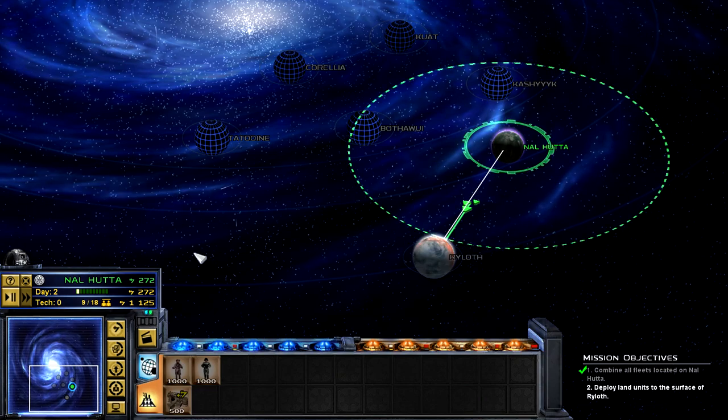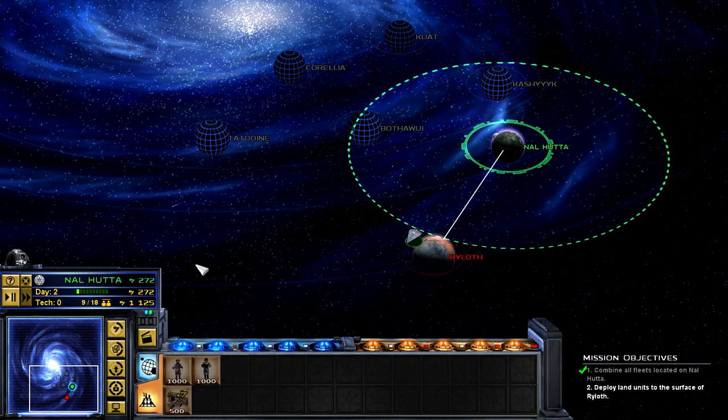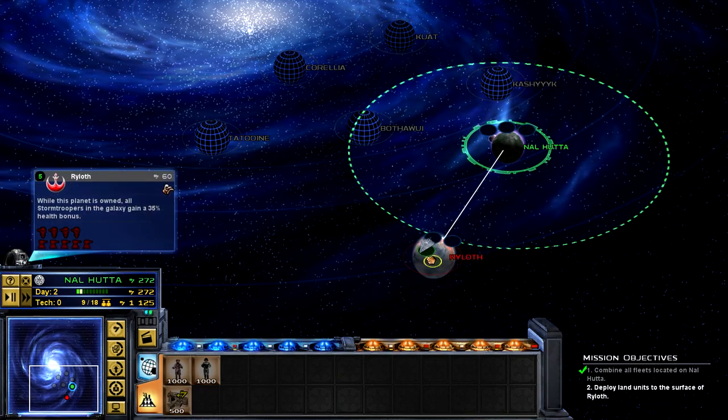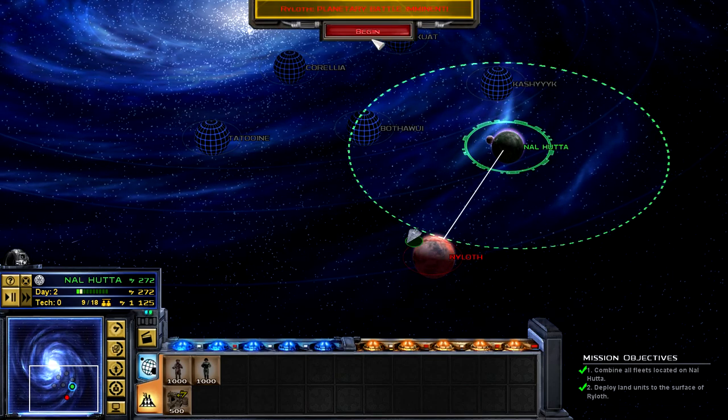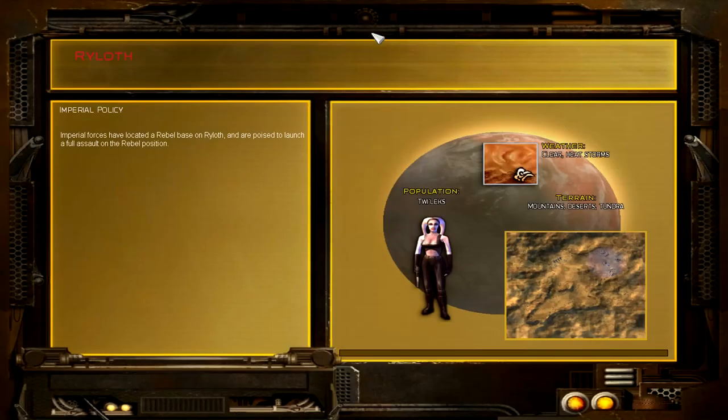Shuttle on Ryloth. Tactical battle imminent. Invasion commencing.